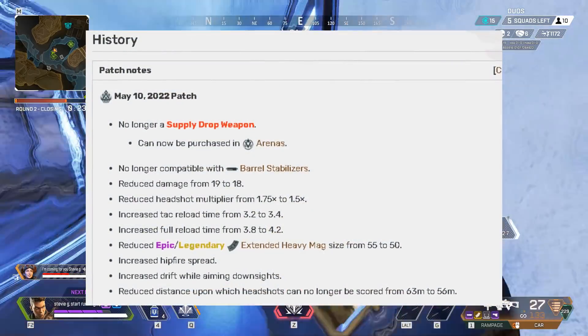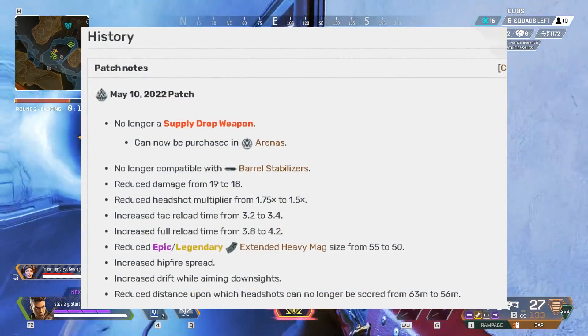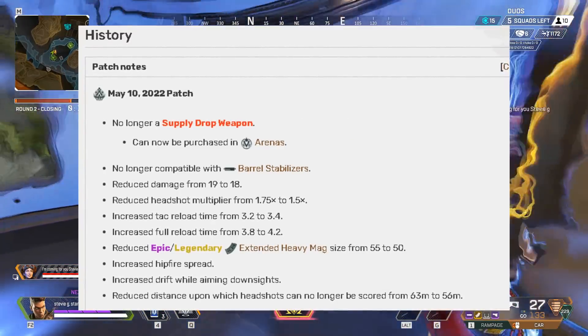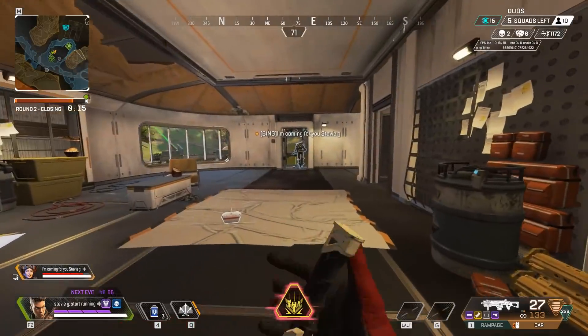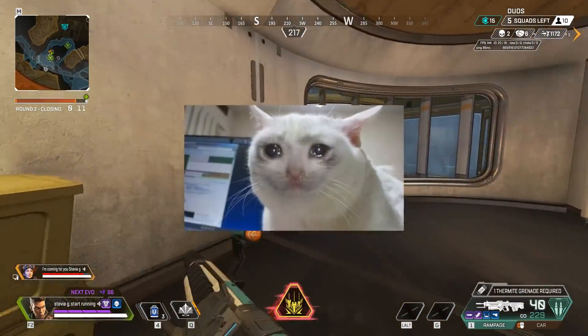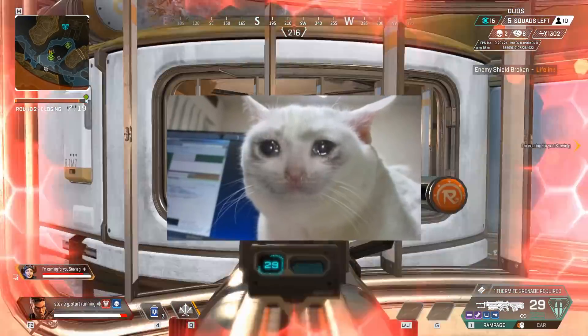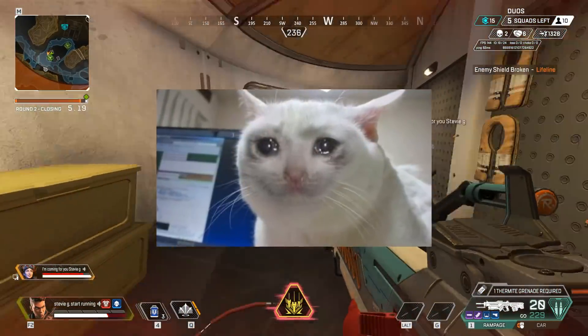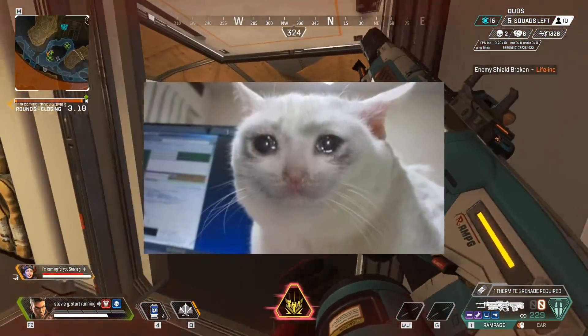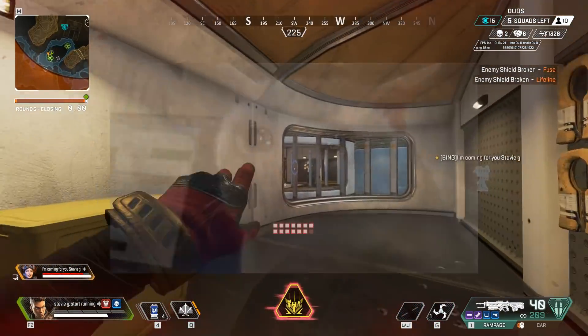For the Spitfire, it's no longer in the care package, it can't take barrel stabilizers, the damage was reduced by 1, the headshot multiplier was reduced by 0.25, the attack reload time was increased as well as the full reload time, and then also the mag size was decreased from 55 to 50 with epic mags. The hipfire spread was increased and the drift while aiming down sights was increased.